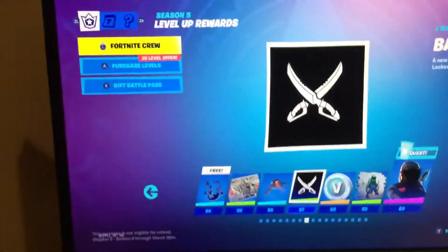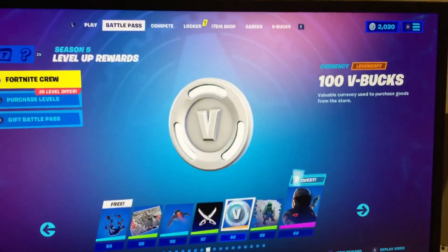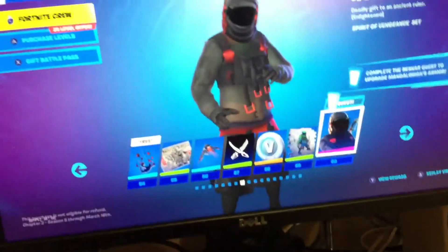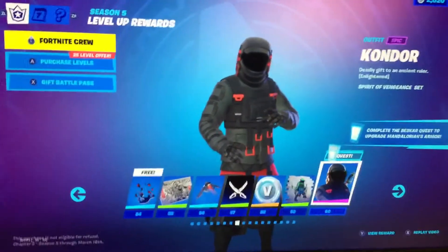Banner icon, and 100 more V-Bucks. The Wrath wrap, Gosh spray, and the Condor skin - really really clean skin, really clean.